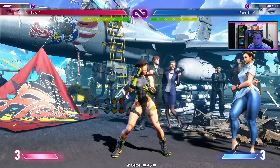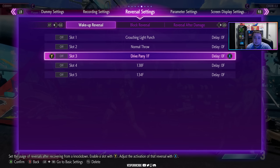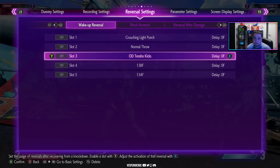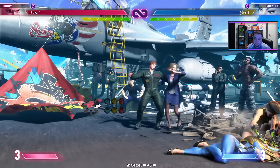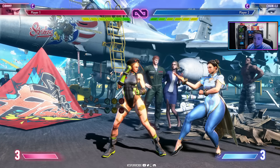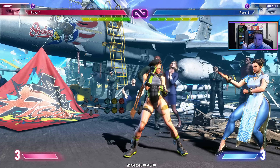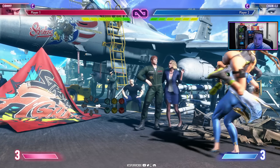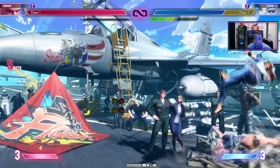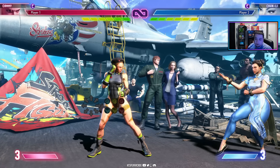Let's say Chun-Li did a wake-up reversal this time. We know an invincible reversal or wake-up super will beat throws. If I was going for the shimmy and I didn't know Chun-Li was going to go for the reversal, I would end up blocking because I'm walking backwards to avoid the throw. So the shimmy beats reversals, wake-up supers, and throw techs. And since I blocked it, I get the punish counter and then the same combo.